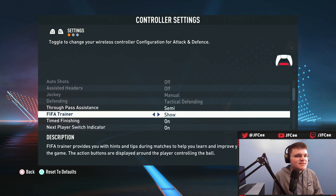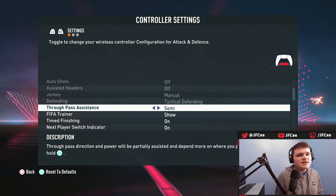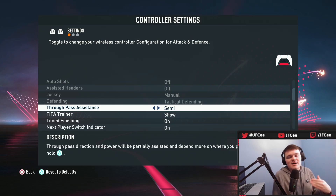Through pass assistance: there's semi and there's manual. You're going to want it on semi. You need a little bit of help pointing passes in FIFA — if you have manual passing you're going to really struggle. If you go try a game on manual passing you'll see how hard it is. You need it on semi.